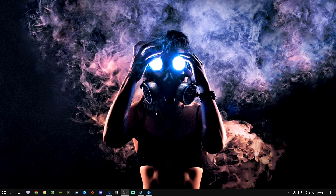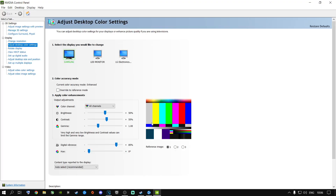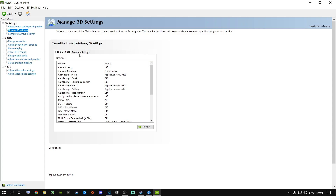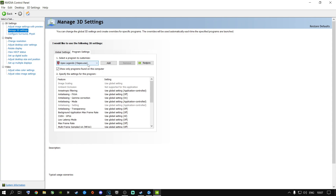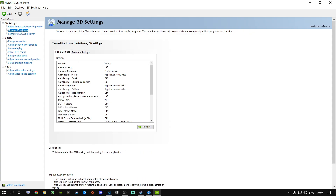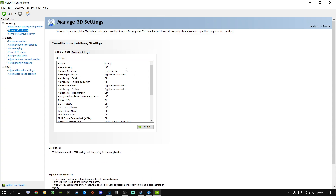This next part is for people rocking NVIDIA graphics cards. Right-click on your desktop, go to NVIDIA Control Panel — this is very important for NVIDIA users. Go to Adjust Image Settings with Preview and put it on Use the Advanced 3D Image Settings, then click Take Me There. I highly recommend going to Global Settings rather than Program Settings, because Global Settings applies to your whole machine for every game you play, not just Call of Duty Modern Warfare. Follow my steps here and you should be fine.